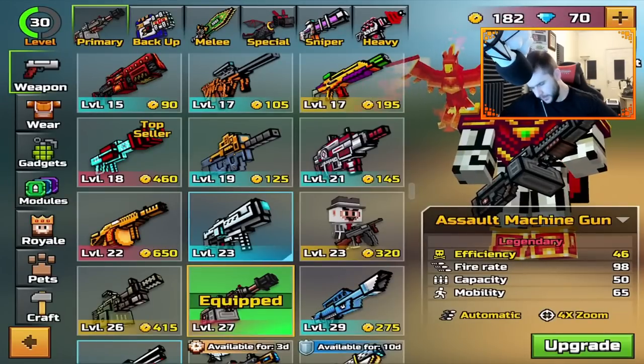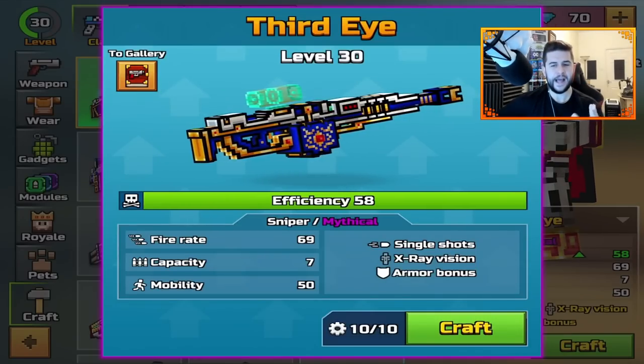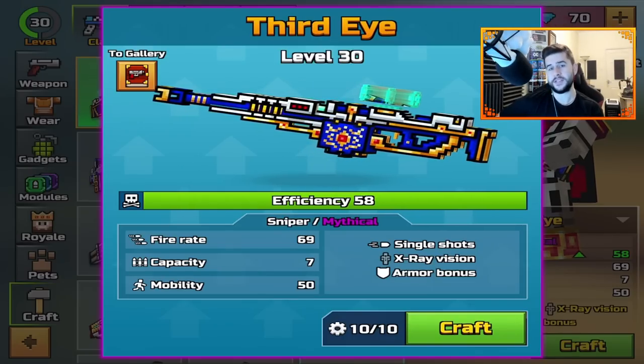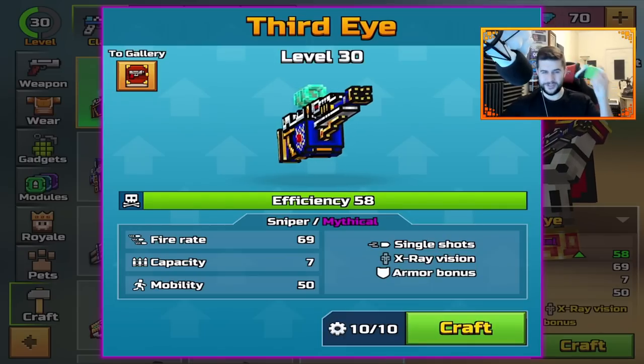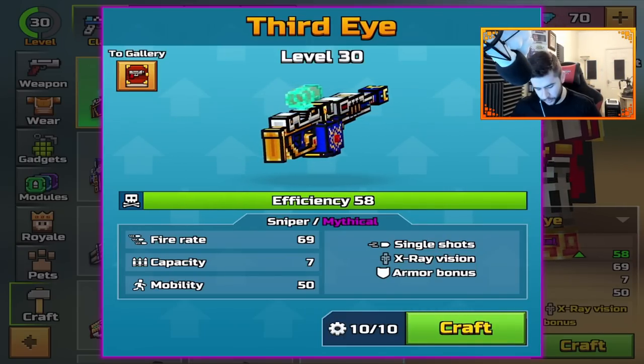Today we're going to be doing something very good — we're going to be crafting the Third Eye. I need a sniper. I didn't realize I had this. We're going to be using this. I've not used this at all with a controller. I'm using a controller — sorry if you hate me. I just like to play with this. I feel like I'm a lot better with a controller.